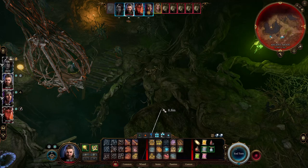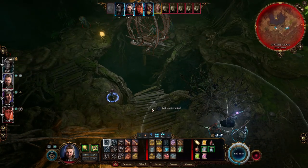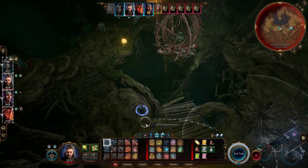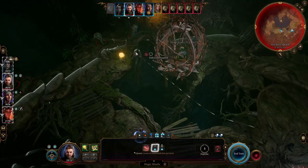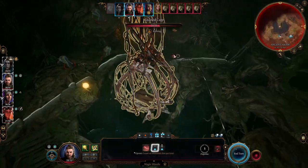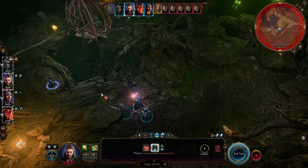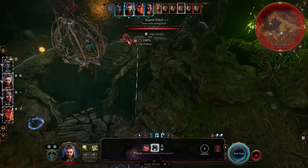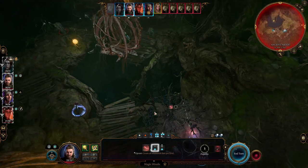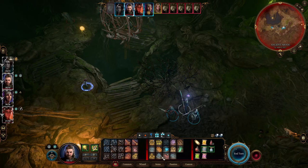Gale — if we jump down to here, how many of these guys can you Magic Missile? Too far, too far. So if we move to here, I think we can only get like two of them.